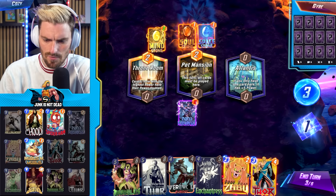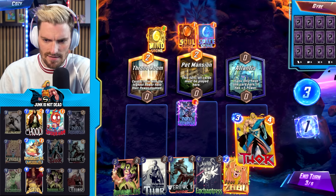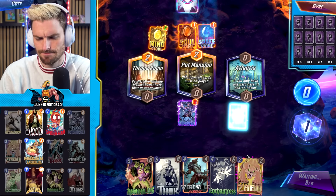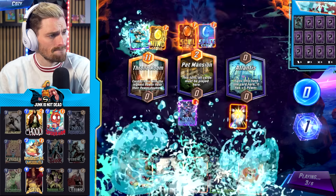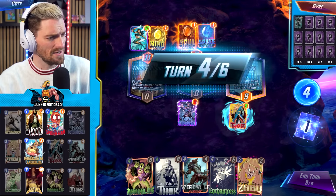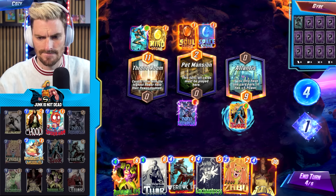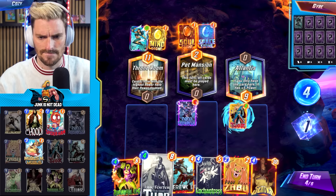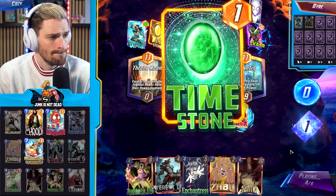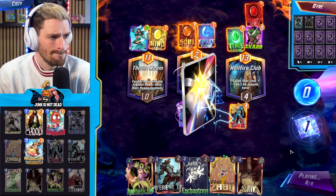I don't mind the Zabu play but I think Thor's good in either of these locations. Let's go here — that feels like probably our best bet. Wave! Do we Jane early? I suppose so, then we can go with Century and Annihilus. Let's go Jane early.